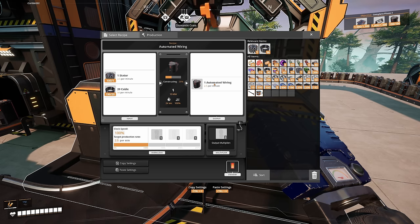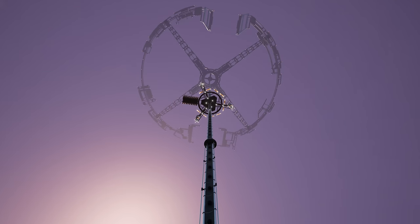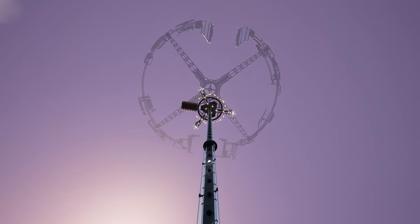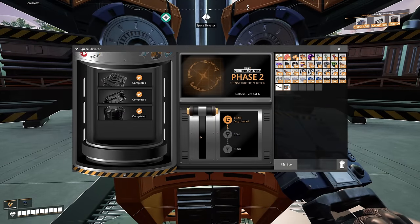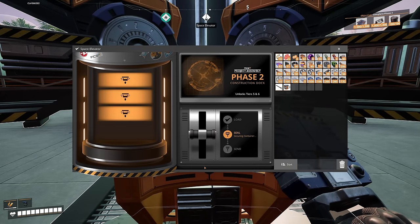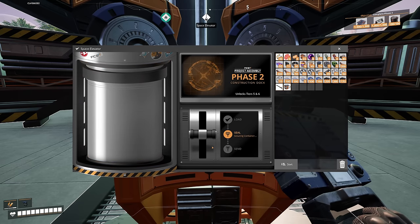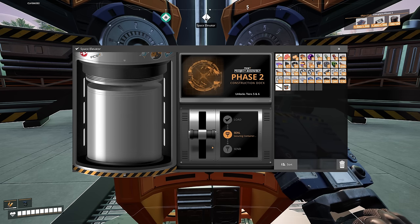The first thing I want to do today is send off our space elevator so we can start and unlock tiers five and six. We're going to go in here, seal it, and then send it once the capsule is full, and then we can see what gets added to the top of the assembly.